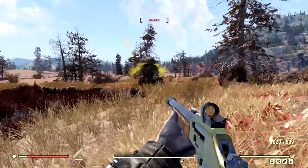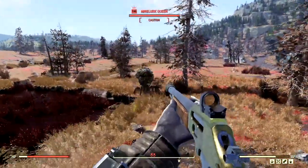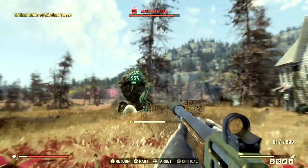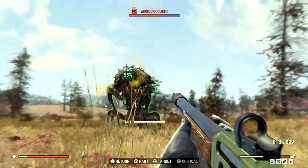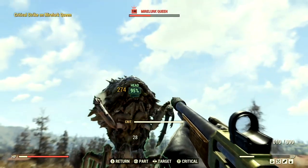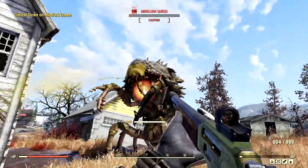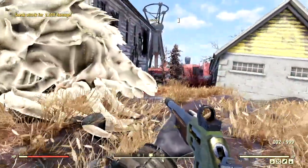For our final target, we have one of the most vicious creatures in all of Appalachia — the level 100 miler queen that goes by the name Bulma. Let me just lock onto that thing real quick. Now we're going to blast her in the head. I think she knows exactly where I'm at — she's getting really, really close. Excuse you, Bulma. Just relax, stay over there, please and thank you. Just eat my bullets. She's almost dead, just a few more shots. There we go, and this miler queen is no more.